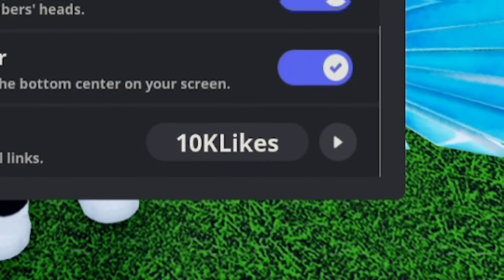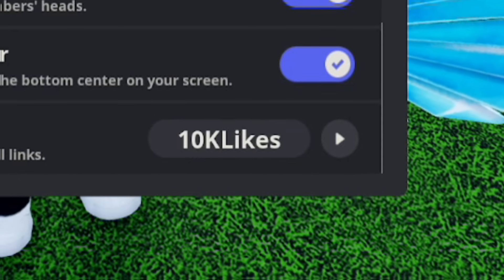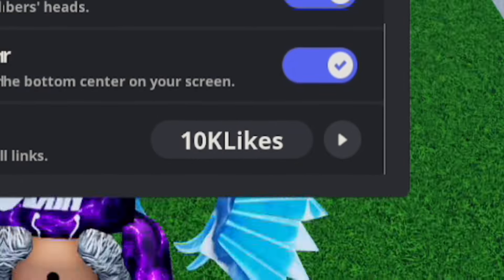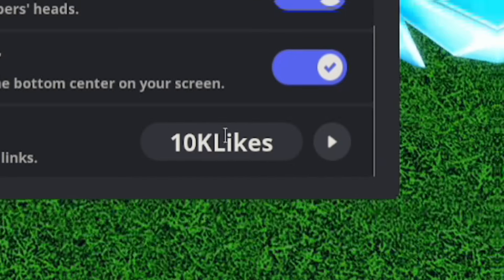Next, let's redeem 10K LIKES — this is a working code, so make sure you redeem it. That's 1-0-K-L-I-K-E-S. That should give you some gems, which is pretty cool. If you haven't redeemed 10K LIKES yet, make sure you do so right now.